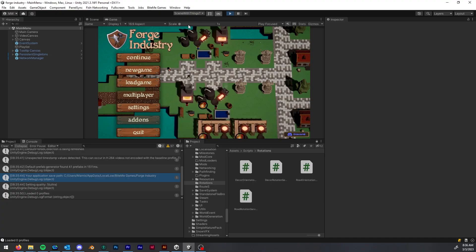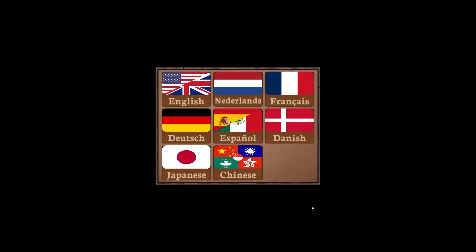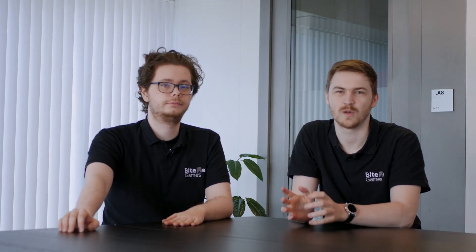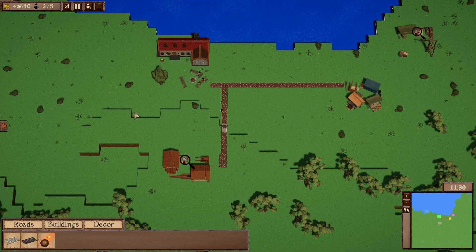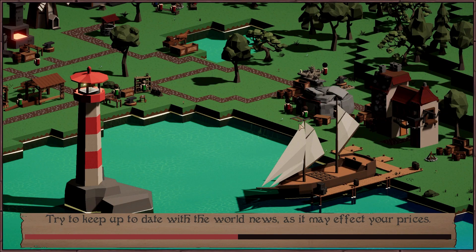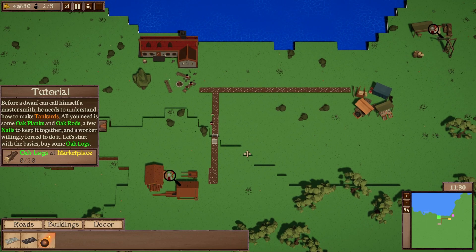We've added more translations as always, but we've also made it more user friendly by allowing you to quickly swap languages, and on the first launch a prompt will come up to ask you what language you would like. On top of that, we also reworked a bit of our save system. It was already working, kind of, but out of sheer laziness we had some bugs. We fixed those and it should all be fine right now.